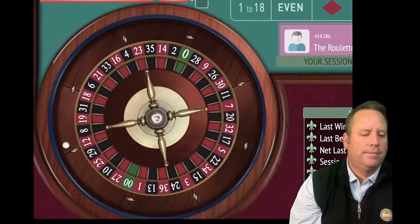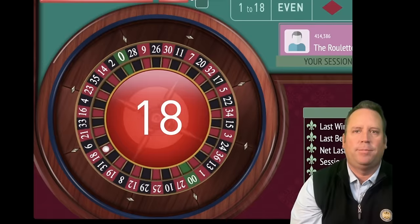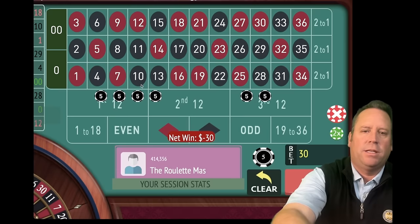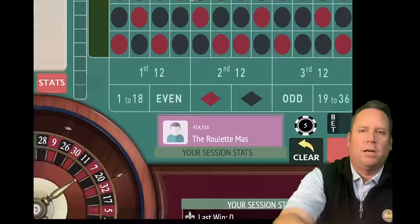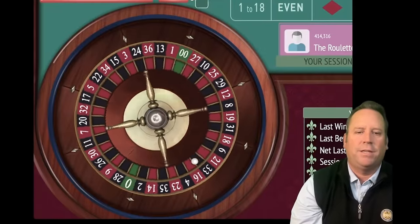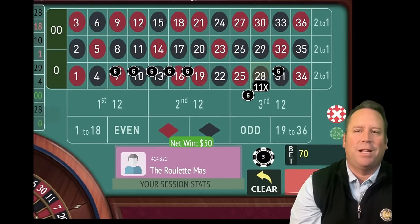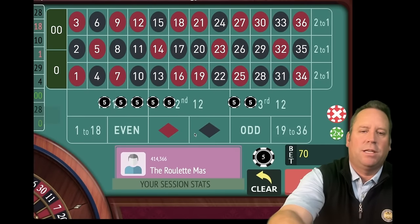Doing great — we're 4 minutes and 20 seconds in. That's an 18 red — that's a loss. So we're going to add in that street that lost, and then add a unit to all of them. Now we're going to go from $35 to $70. We're 4.5 minutes in out of 15. Tried to hit zero again there, but that's a 28 black — we'll take the win. We're up $200 now — that's new session profit. We go back to our original $30.